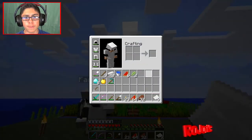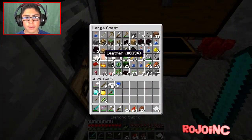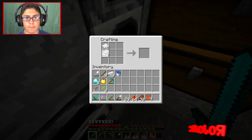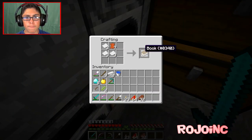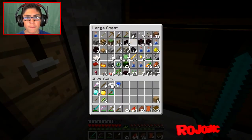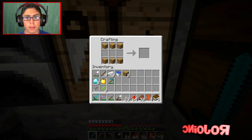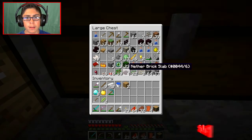I got a present for you. Really? Yeah. I got a present for you too. I can't hear you. I got a present for you too. We gotta get a looting sword.